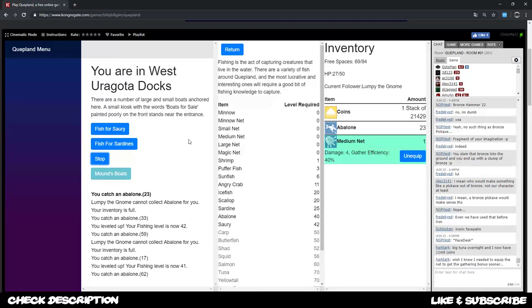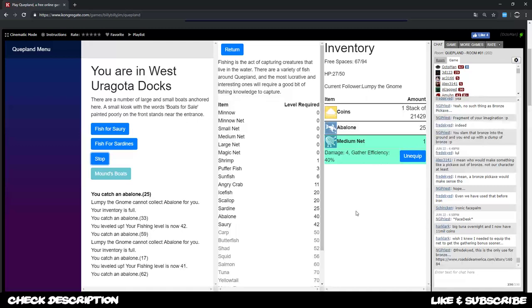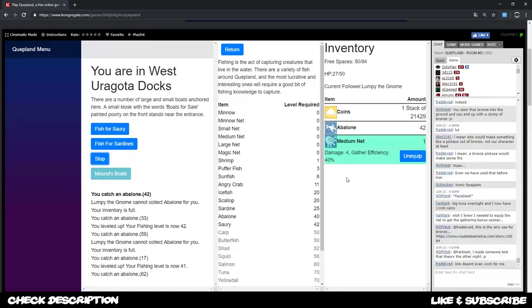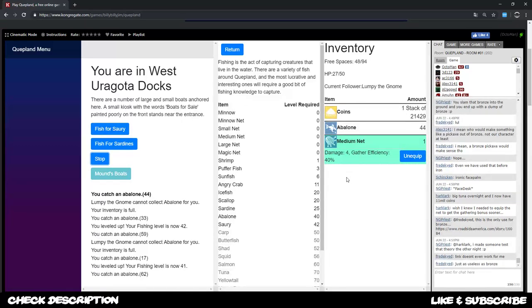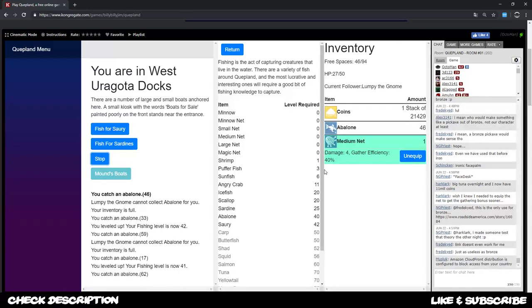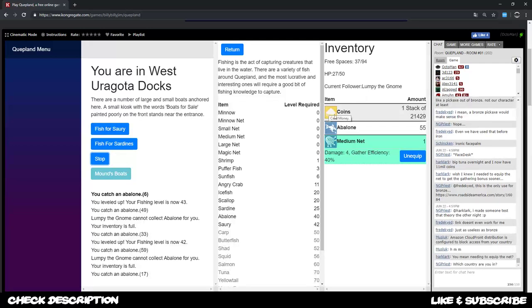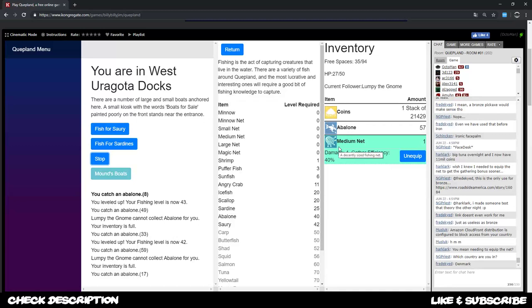For tuna we need about 25,000 coins to get a small boat, otherwise we don't reach the spot where the tuna is. So we need to save up more money in total. We might get the auto fighter first so he can fight for nets - equip him with a weapon - and probably he'll do the fights for us meanwhile we keep on fishing. The big goal is 777,777 for our auto banker.